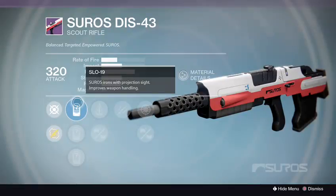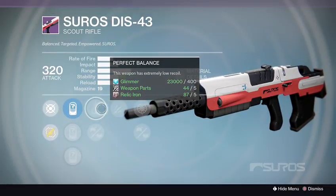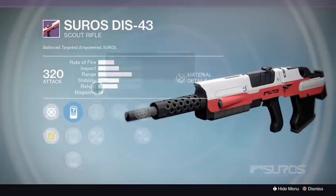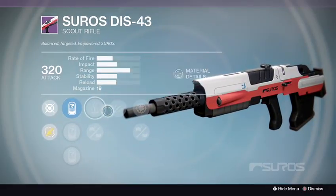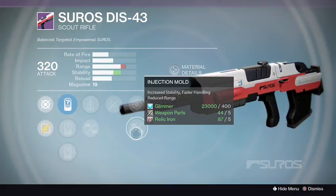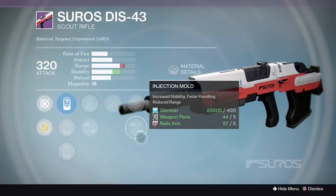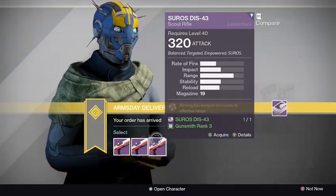Rank 2 has SLO-19, SPO-26, and SPO-57. It comes with Perfect Balance, Appended Magazine, Unflinching, Snapshot, and Injection Mold. Perfect Balance, Unflinching, Injection Mold — a lot of stability. You may get a reduction in range, but this thing is a beast. With the SPO-57 you get Threat Evaluation going. I'm really liking rank 2, but let's check out rank 3 before making a final decision.